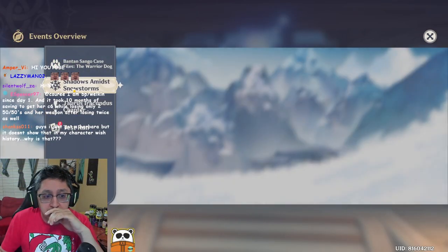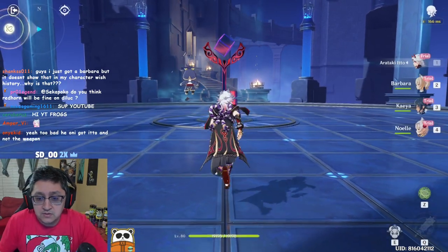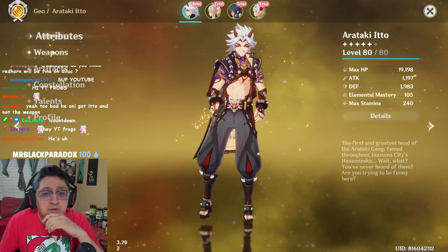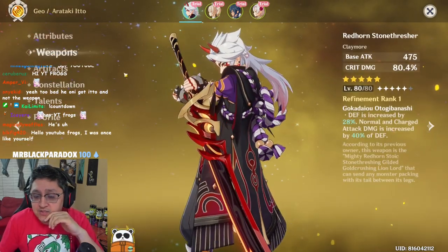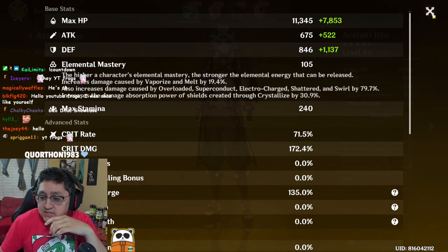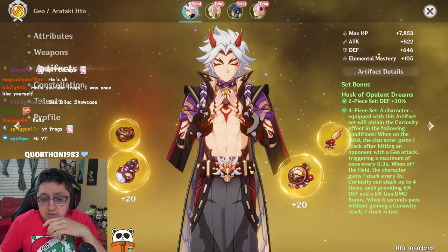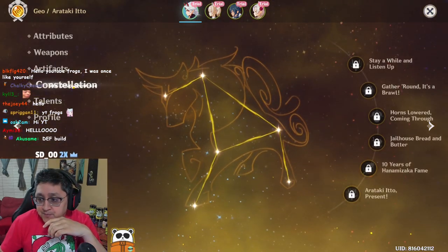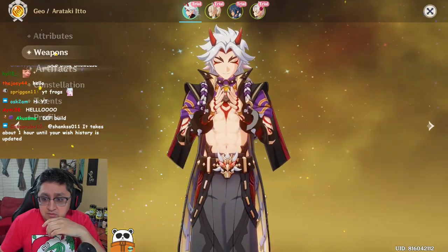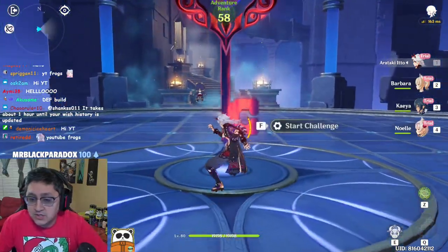First thing we're going to do is check out his test run. So what they gave him — he's all artifacts, he's so tall, he's a legend. He's got Red Horn in his weapon slot, 71/172 — that's some crazy stats for defense. He's got the four-piece defense set, C0, and talent 8/8/8, so this looks like a pretty good estimation of what you can get at C0 R1. Go check it out.